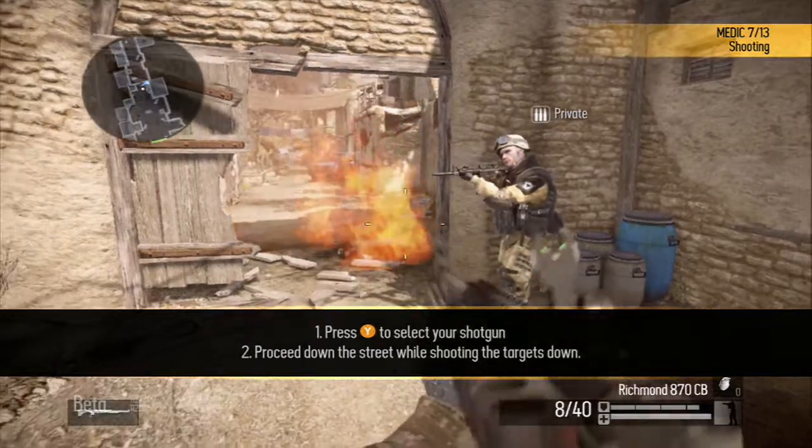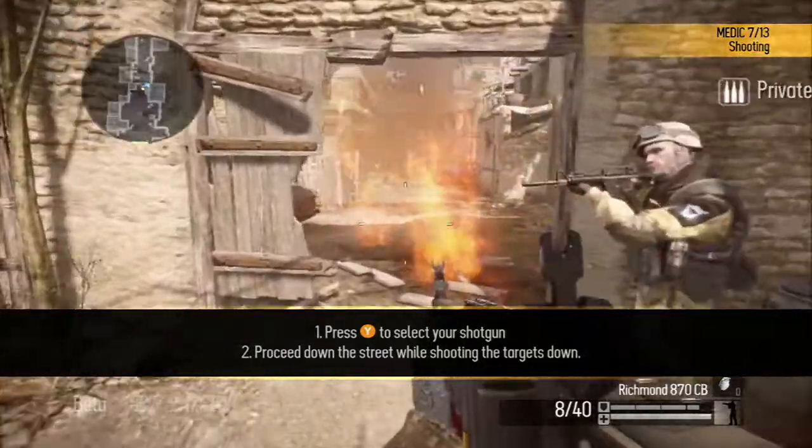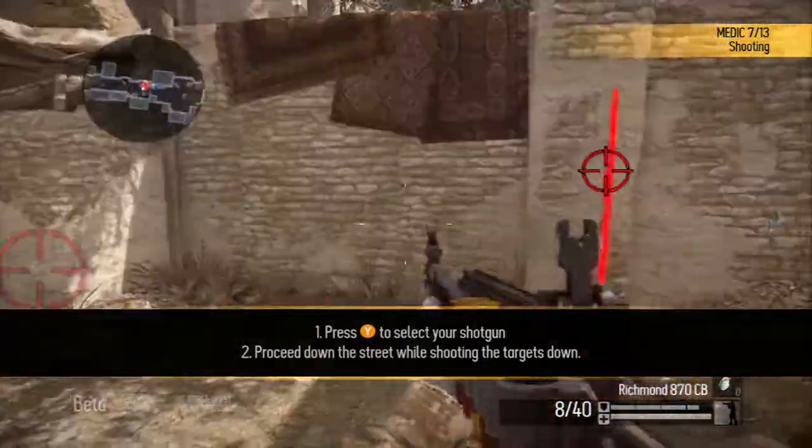As a Medic, you come armed with a shotgun. This makes you the deadliest class at close range. Head down the street and take out as many targets as possible.